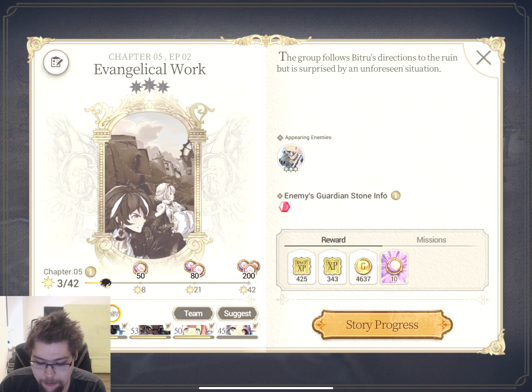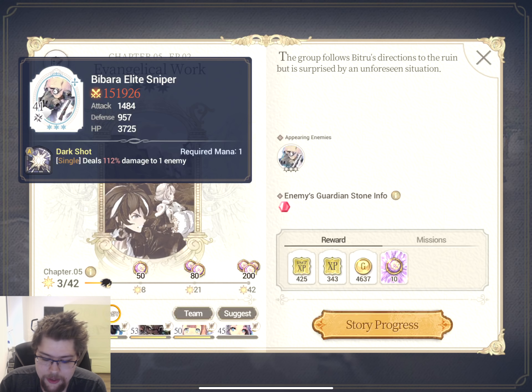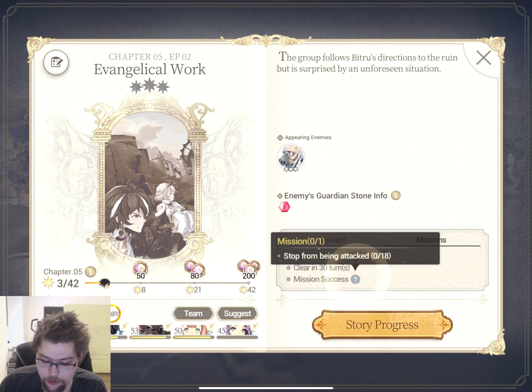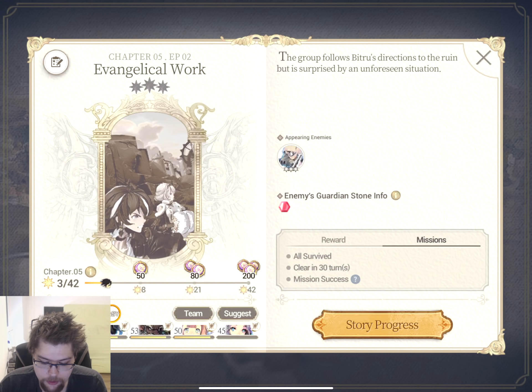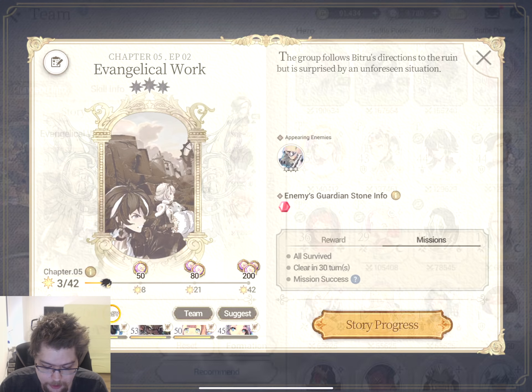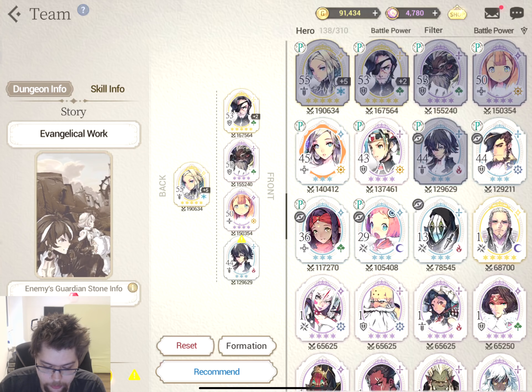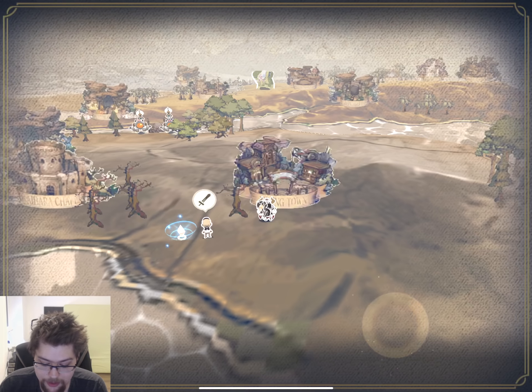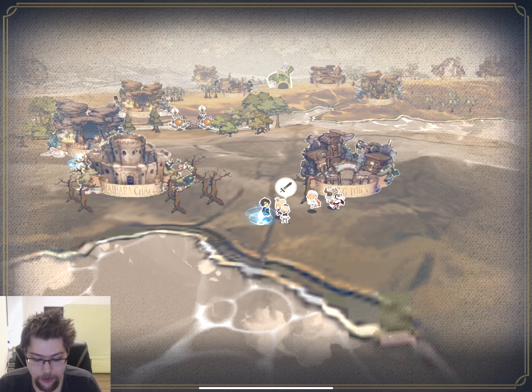Before I start, we can see some important information - what kind of enemies are going to be there, their guardian stone info, which is important. While you're going through the story, there are also missions you should try and take care of. In this case, stop from being attacked. This is the main thing because the others are usually pretty simple - survive, clear in 30 turns. So while we don't actually need to break anyone, we are going to take a fire guy with us so we can see that.